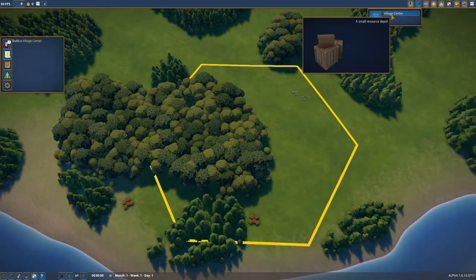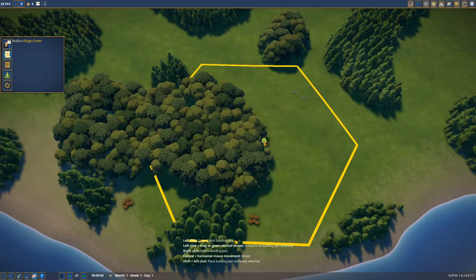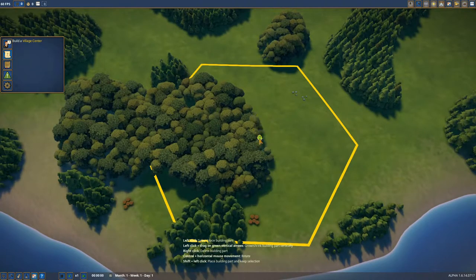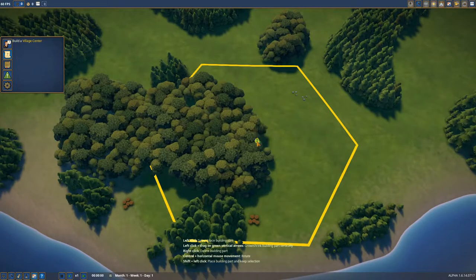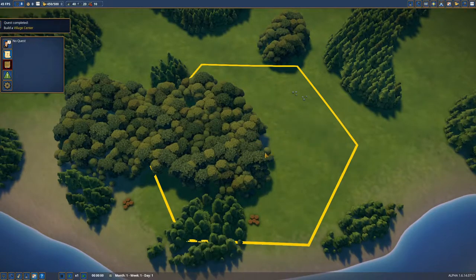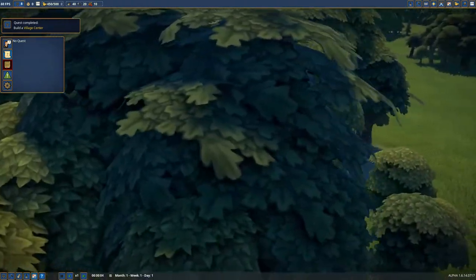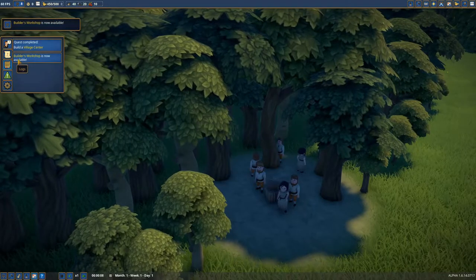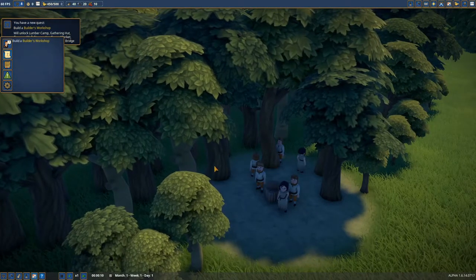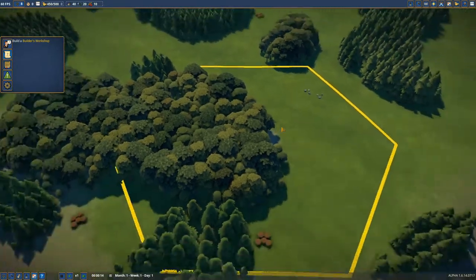We go to the building screen and we have to build a village center — that's all we can build right now. This is basically a city square, so we're going to build it in the middle of our hexagon. And there we are — a nice city square with eight people living in our tiny nation. We have a new quest: we have to build a builder's workshop. That's a new thing from the update.